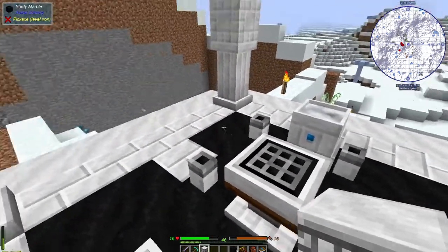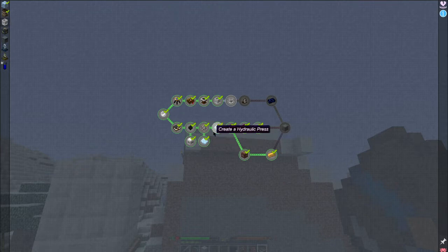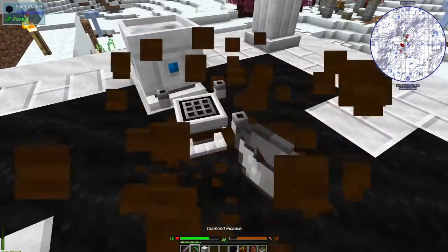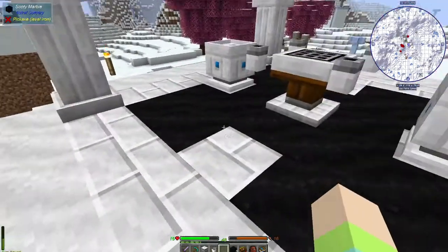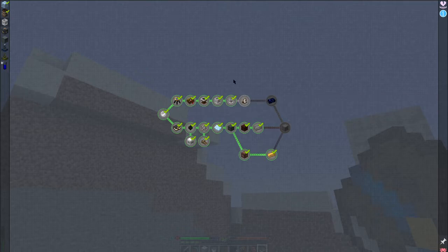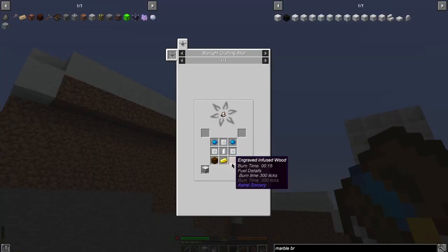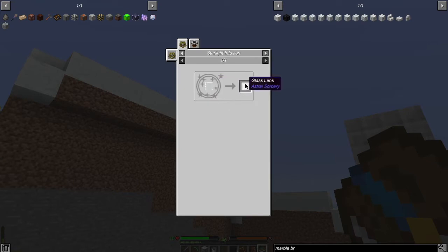So let's get to our book and go over to chapter three. We need much higher concentrate — I bet I have to break that. There we go. Now we need a lens, and it's going to be engraved infused wood, gold ingot, crystal, and glass lens. How do you make a glass lens? Starlight infusion — glass pane and aquamarine.